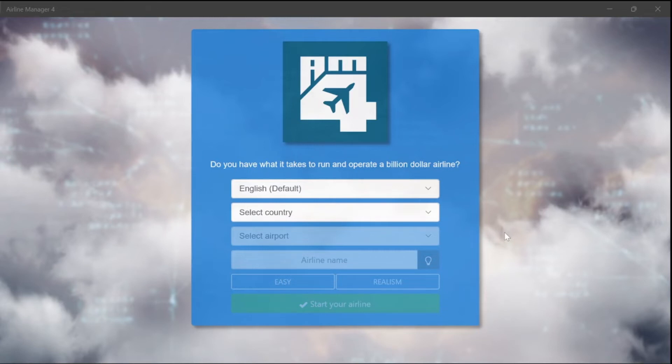Hey everyone, welcome to Airline Manager 4. It's a game where you create an airline and the challenge is to get a billion dollar airline. We get a billion dollars starting from basically nothing — well, one dollar given first. So yeah, the challenge is to create an airline worth one billion dollars by the end of this series of videos.